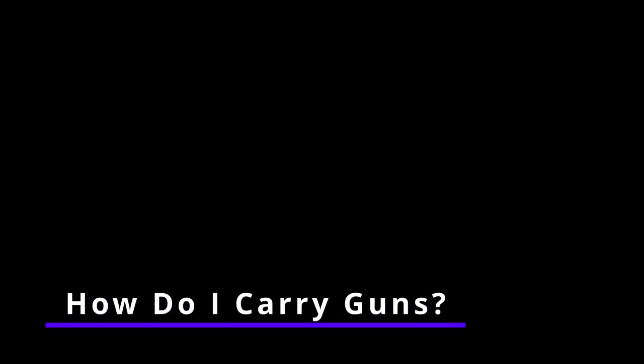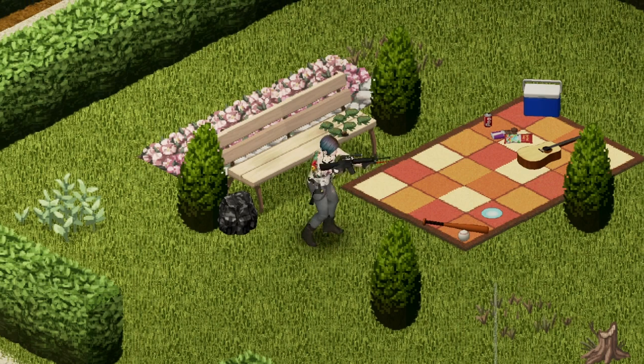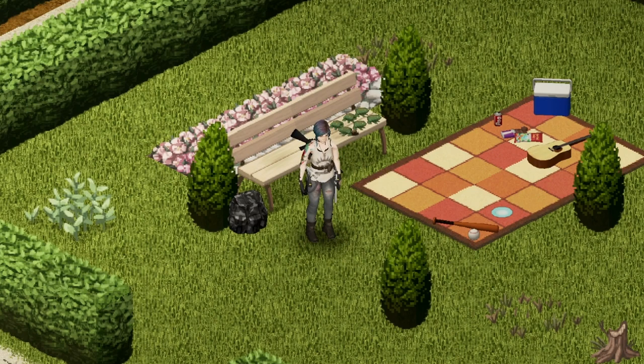How do I carry my guns? Rifles and shotguns are slung on the character's back, preventing the use of a melee weapon in that slot. Pistols and revolvers cannot be carried on the back and cannot be assigned to belt left or belt right either. The only way to have a pistol or revolver ready to draw at a moment's notice is to equip a holster or a double holster that you find in the world, usually on a zombified member of law enforcement.